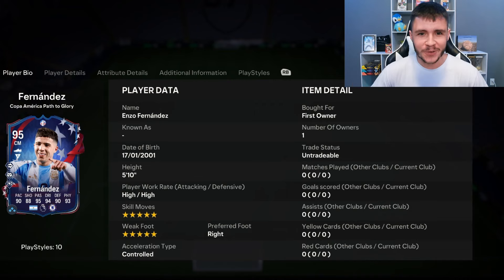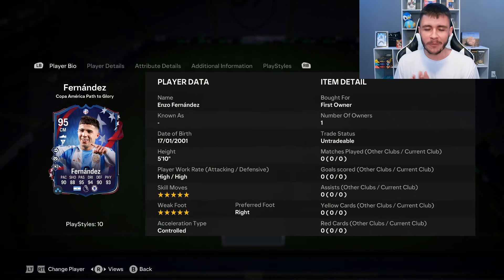What's going on? It's your boy Bubai and welcome back to another player review on the channel. I hope you guys are having an incredible day. In today's video, we're going to go ahead and check out a very special player and a very special card — it's none other than the Path to Glory objective for Enzo Fernandez.